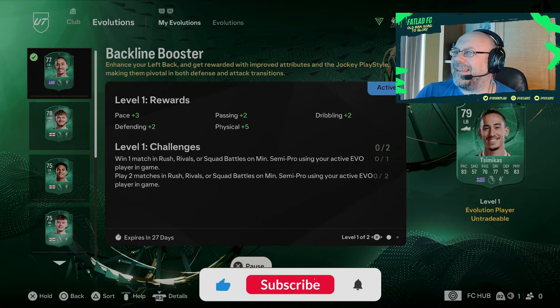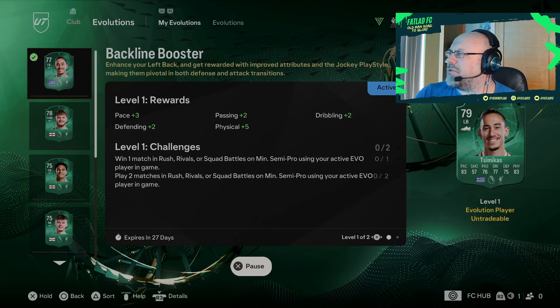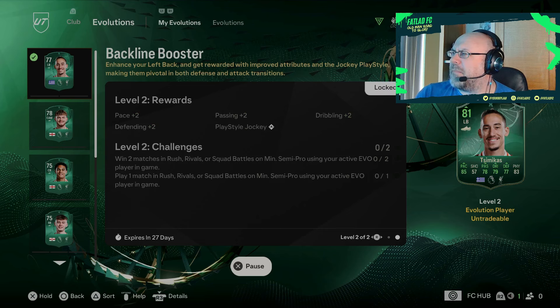Alright so we're doing the back line booster. PS3 passing 2, dribbling 2, defending 2, physical 5. And then PS2 passing 2, dribbling 2, defending 2 — and the jockey play style.